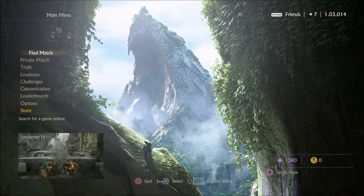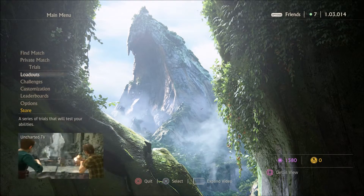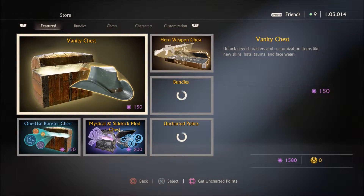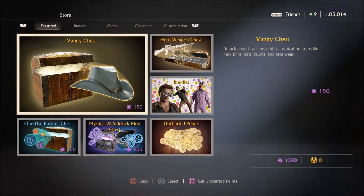Let's get to the store real quick. I'm here at the opening screen of the store, and it just gives a general overview of items we can buy. Uncharted Points are used to purchase specific, guaranteed items. Relic Points are used to purchase chests. These are random items — they remind me of supply drops from Call of Duty and case openings from CSGO.